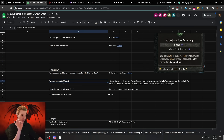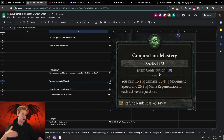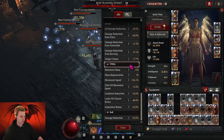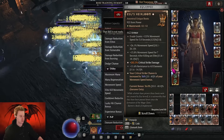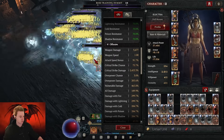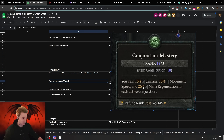Why do I not run out of mana? The biggest answer is the passive Conjuration Mastery. The more conjurations you have in the air, not only do you deal multiplicative more damage, you also get movement speed — which is very important for the ESU later because it basically caps out your movement speed so you don't need to evade. My movement speed is just 200% no matter what because of Conjuration Mastery stacks.